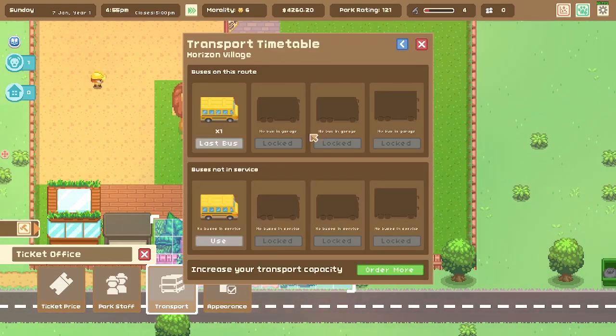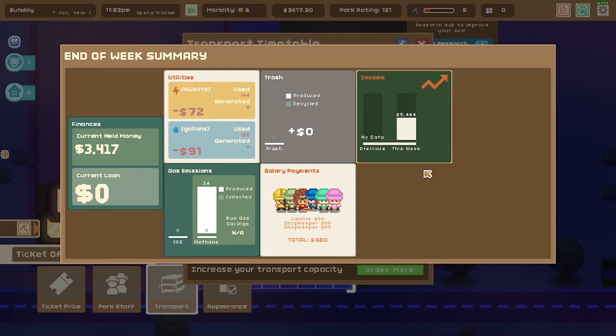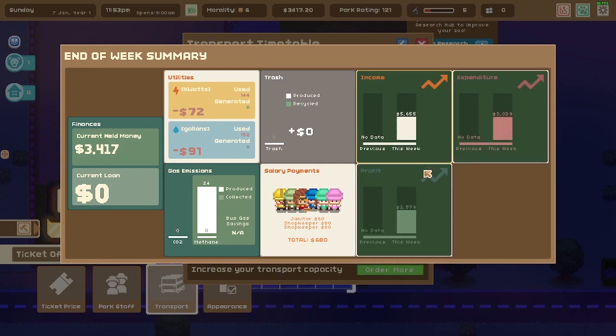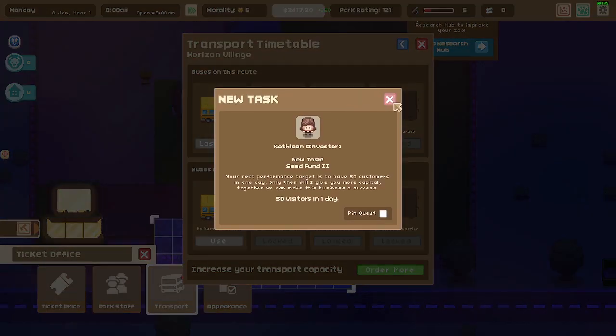End of the week: 2,578 profit — not bad! I lost money today but probably because I kept building stuff. Five people could not fit on the bus. Performance target: get 50 customers in one day to unlock more capital. Also unlocked wind turbines — I need to keep an eye on emissions for this region. Someone gave me advice to research some alternative power sources.